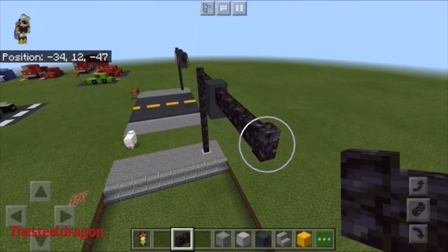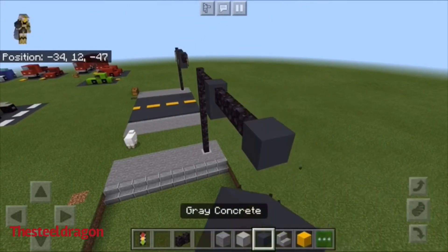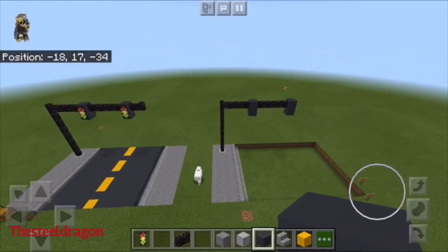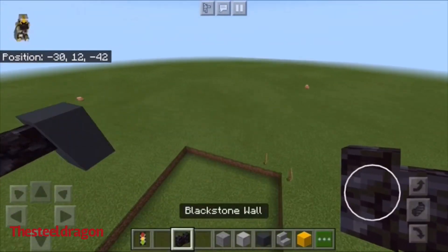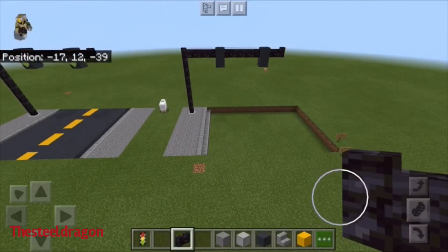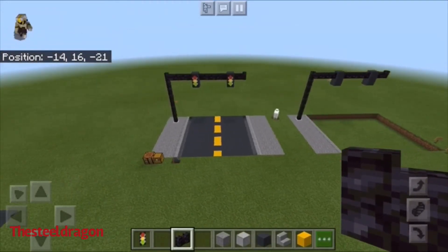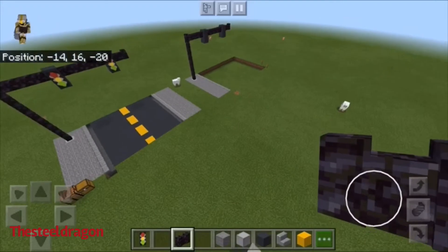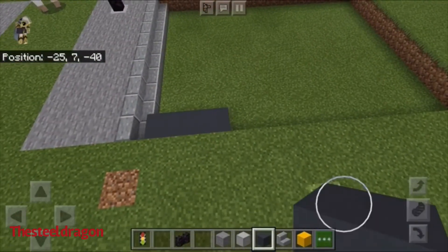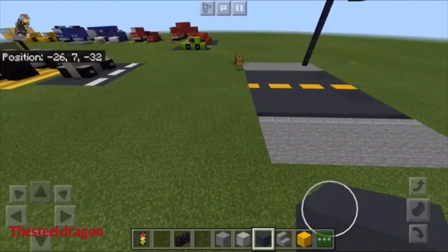That doesn't look right, so that's completely not right. We probably need the stoplight to be right here. Just don't pay attention to me — this is my first tutorial in Minecraft, so it's kind of awkward. Yeah, it doesn't look right. One, two, three — the lanes that I have on this street are four blocks wide.